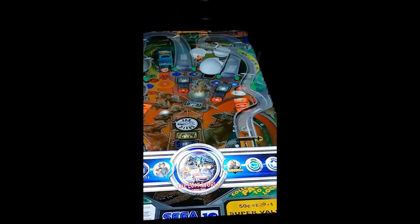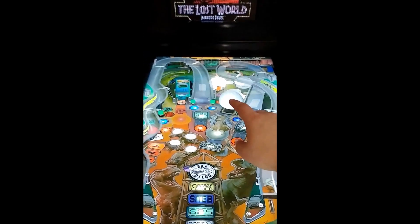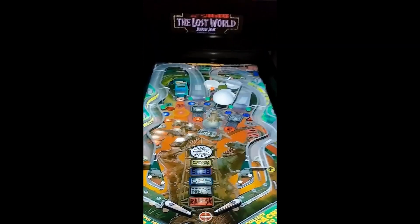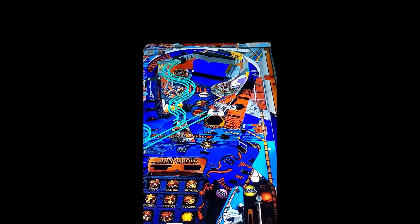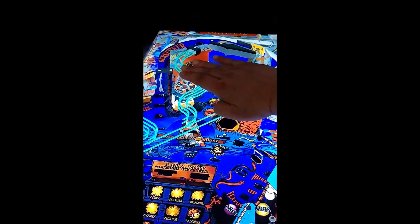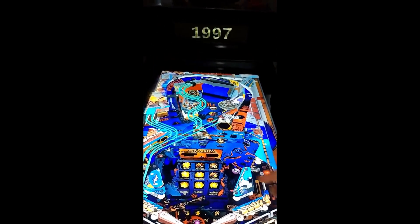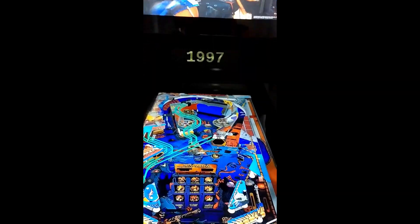The Lost World — Jurassic Park. Look at that, it has an egg that cracks open with a dinosaur inside. You've got all kinds of ramps, beautiful shots. It's Jurassic Park — a great classic theme. Water World. This preview doesn't give it justice because there's a 3D model under here — the Water World boat — and when you play the game it's right side up and your ball has to shoot across it. It's beautiful, it's a fun game. It's underrated, in my opinion.